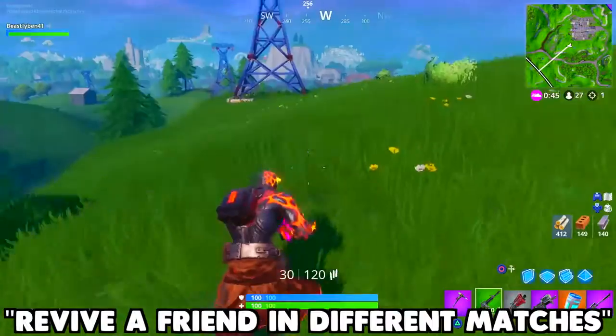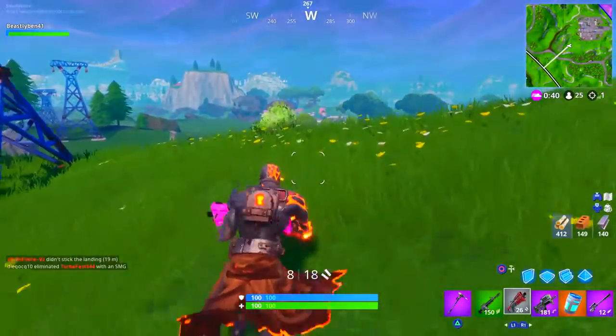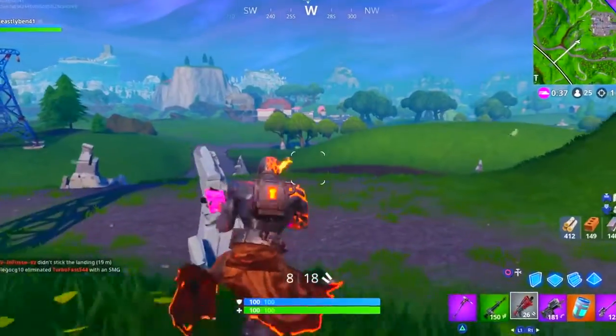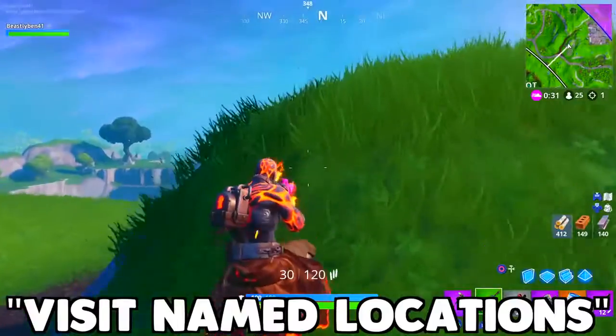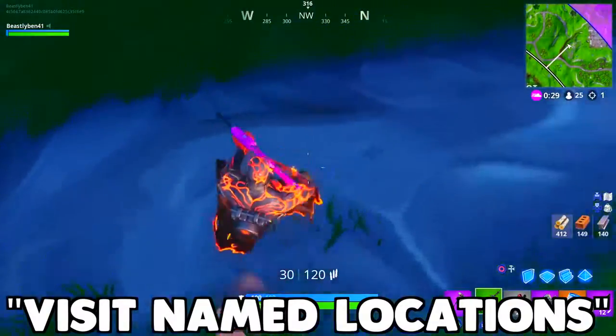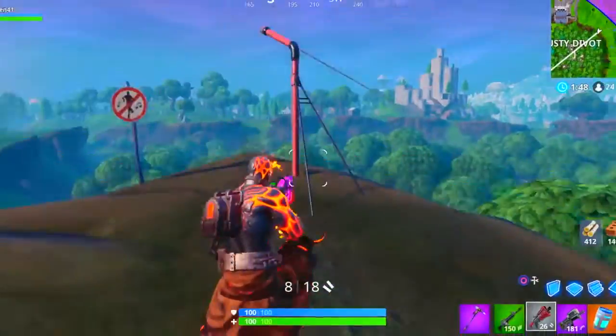Next, revive a friend in different matches — this one has already been unlocked. You basically just pick up a friend in different matches, I believe three different matches, and the challenge is over. Finally, visit different named locations — also already unlocked. You have to visit 10 different named locations.